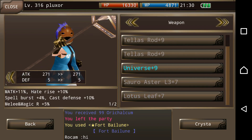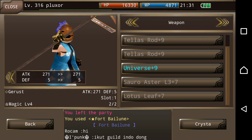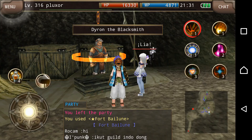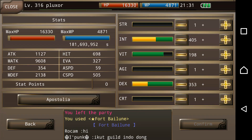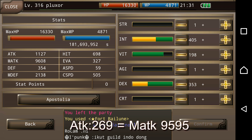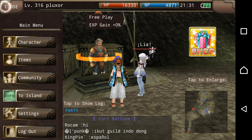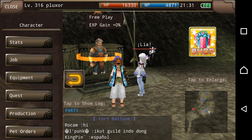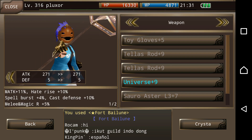I got this universe right here. Before I did any kind of super refinement it was at 269 and my magic attack was at 9595. Right now it has been super refined twice, bringing me to a magic attack of 9608. So like I said, it was 269 and now it's 271 attack.